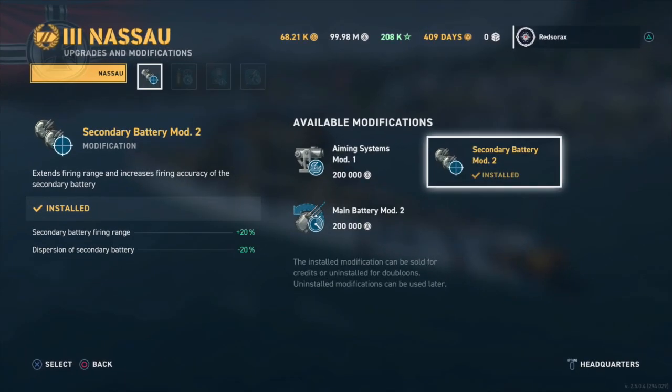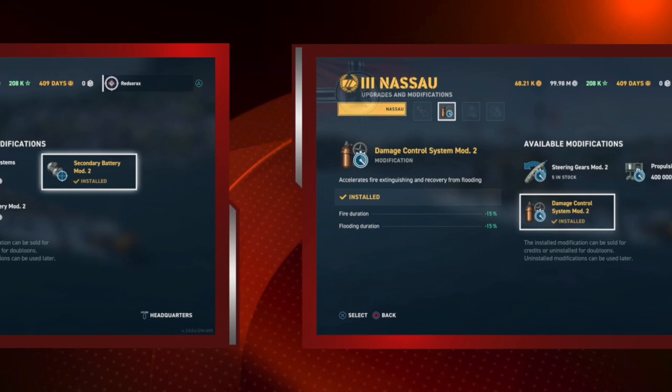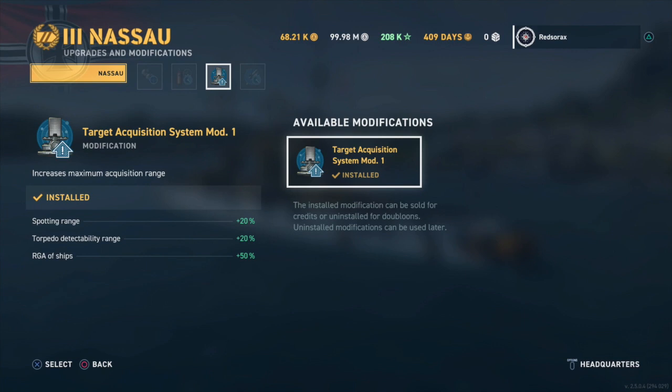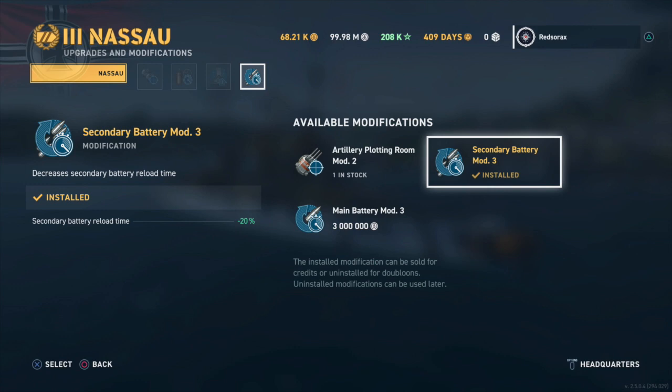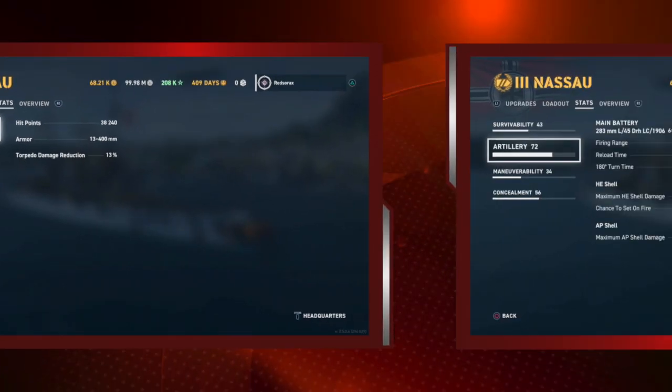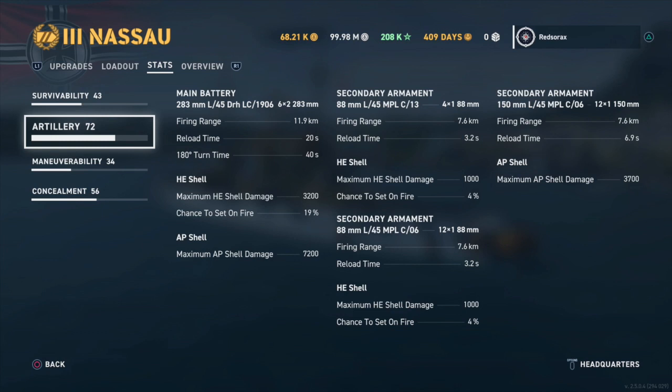In the first upgrade slot, sticking with secondaries, we go with Secondary Battery Mod 2 to reach out further and get dispersion down, helping against HE spammers. Second mod is Damage Control Systems Mod. In the third slot we have Target Acquisition System — and this is a tier 3 with four slots, that's why this is a potent ship. In the fourth slot we go with Secondary Battery Mod 3 to really reach out and do some work, giving us a health pool of 38,240 with armor up to 400 millimeters and total torpedo reduction of 13%.